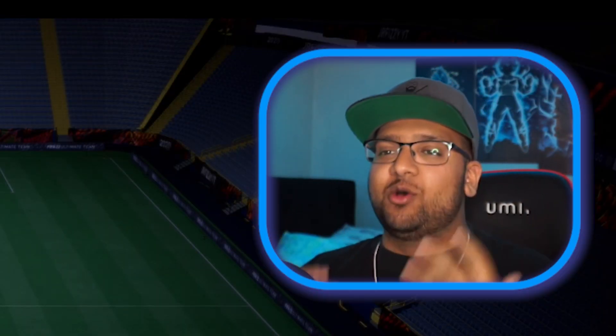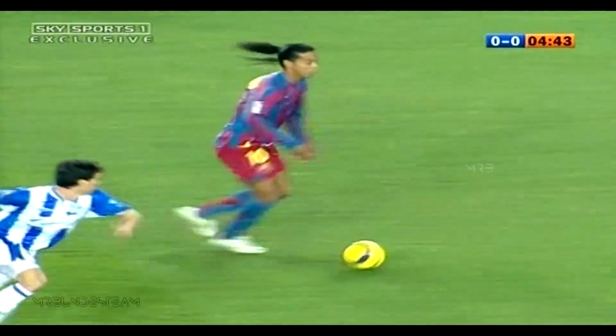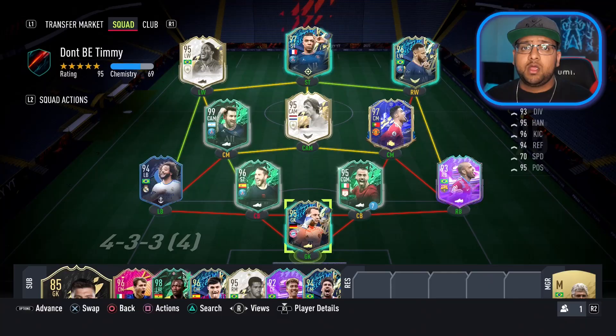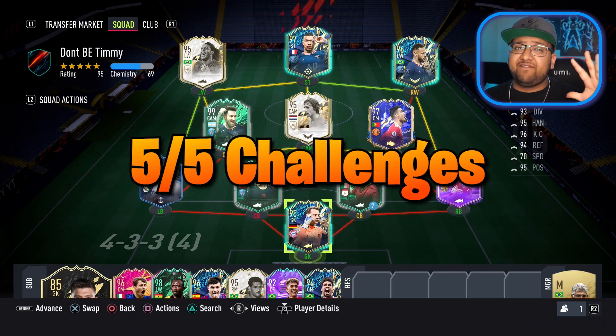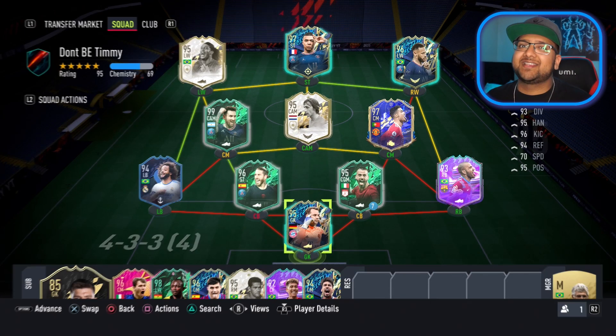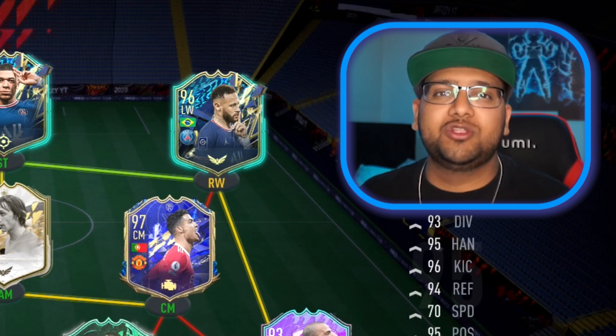We can't build a full skiller team without the king of skills himself — one of the most naturally gifted footballers we have ever seen in football history. Moments Ronaldinho, let's get you in the squad. Because in this video we completed five out of five challenges, we collected 10 stars in total. That means when we open our shapeshifter player pick, we're going to be seeing all of the stats and can make a great decision on who to pick.